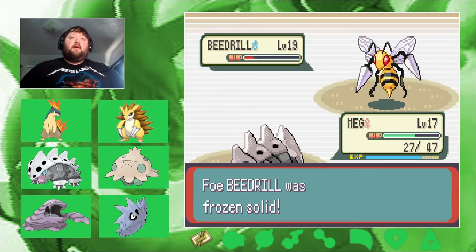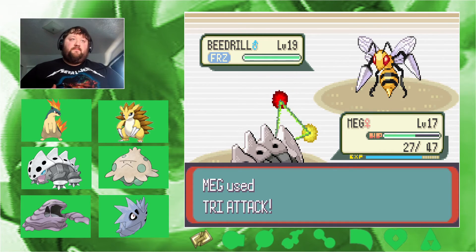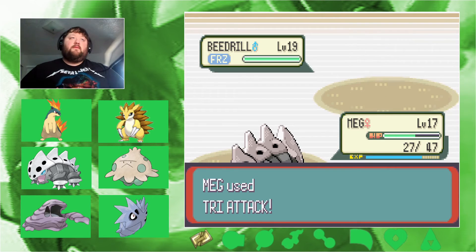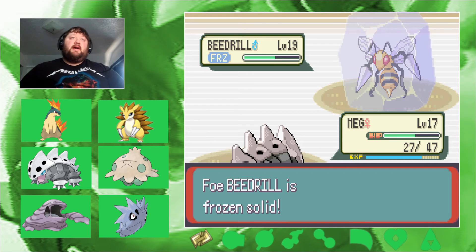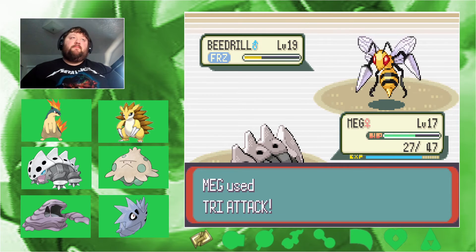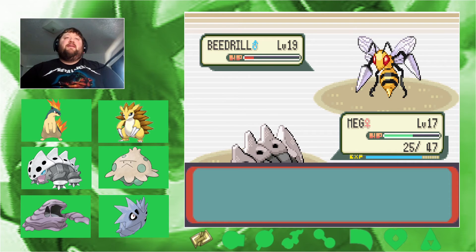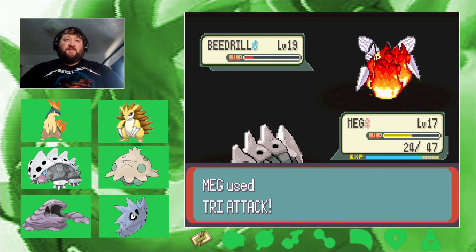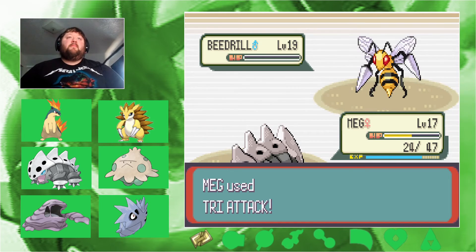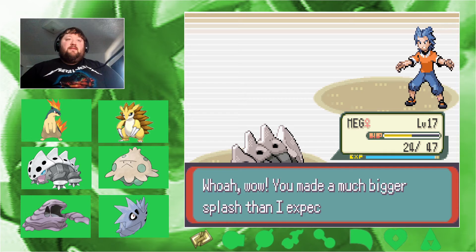Beedrill is making this way too annoying. Meg gets frozen! At the very least it can't do much else. Super Poison the thing. Jesus Christ — you're a block of ice. I never thought Beedrill could give me that much of a problem. All right, respect all around guys.